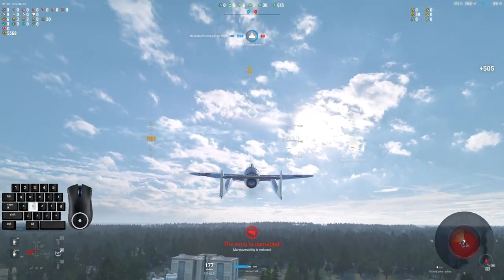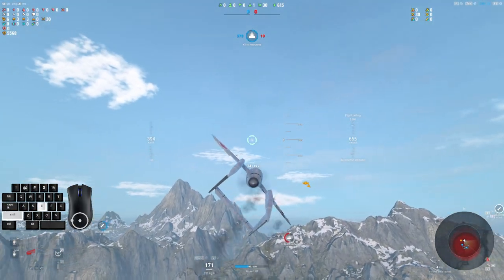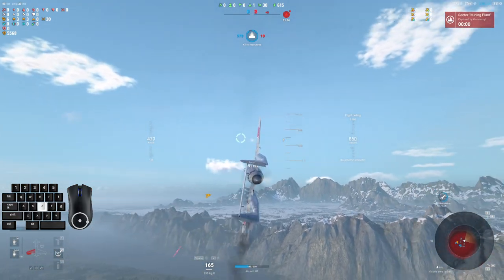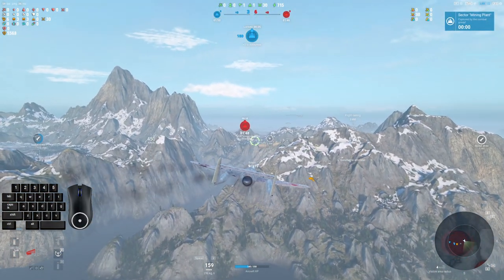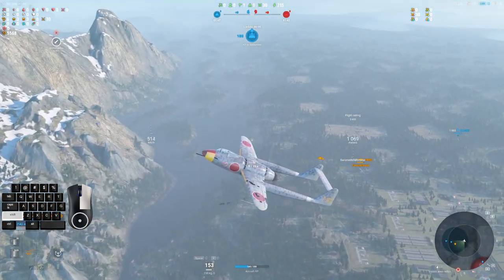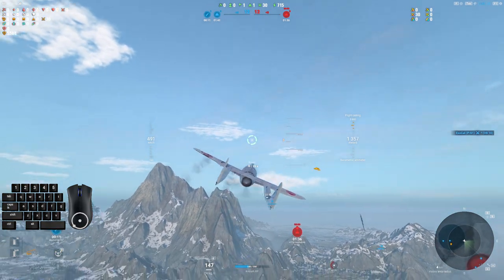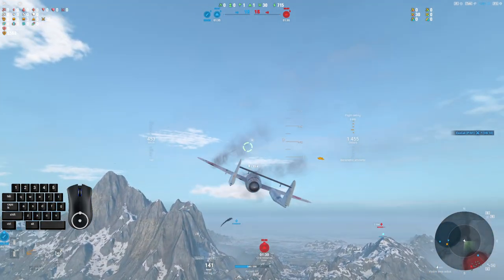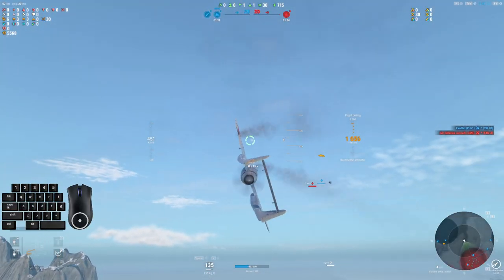Oh, this is a tier eight battle — I forgot about that. The fact that it's a tier eight battle means that stuff is worth more HP. So it's good that I have gold bombs. Would you normally run gold bombs on it? Well, I've got a boatload of gold, and because my bombing is — I'm not the greatest bomber in the world — I can get away with silver consumables on pretty much every other plane.